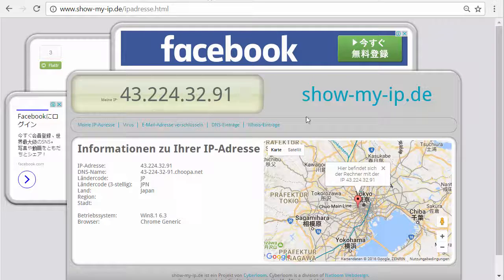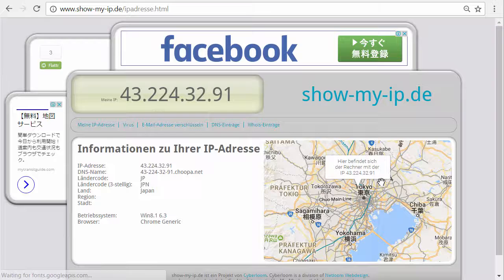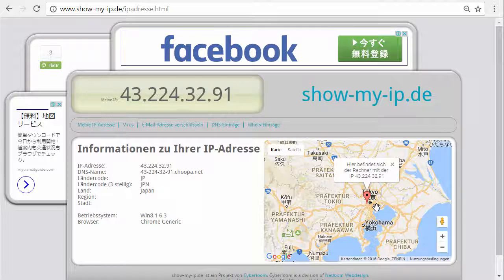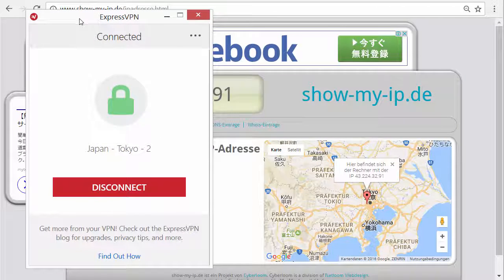First of all, let's check my IP. I like to use this website because it has a nice map function. As you can see, I'm somewhere in Tokyo right now with my IP, and this is because I'm using a VPN to connect to Tokyo.